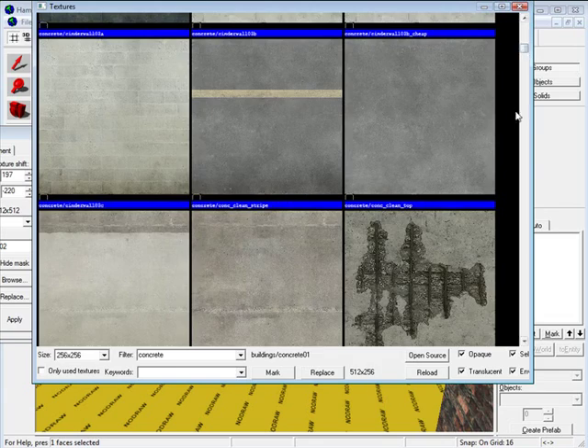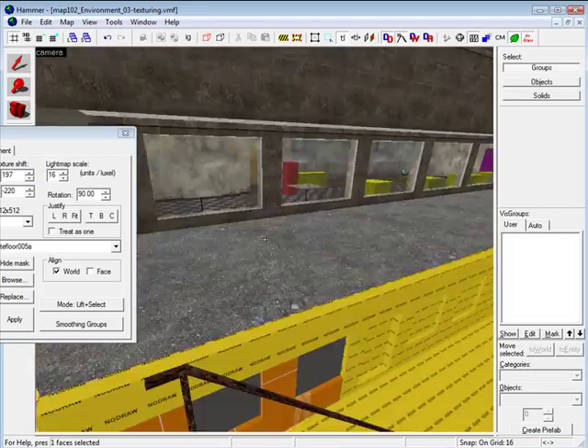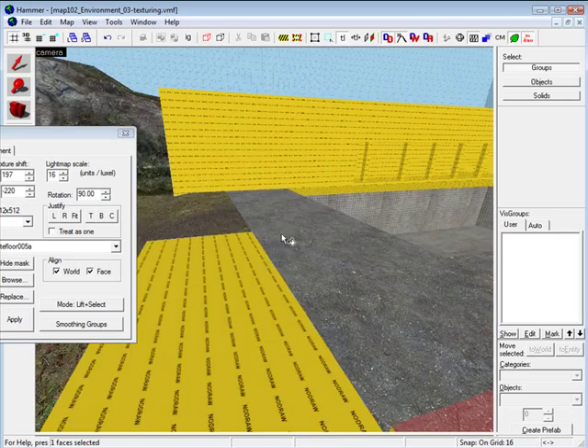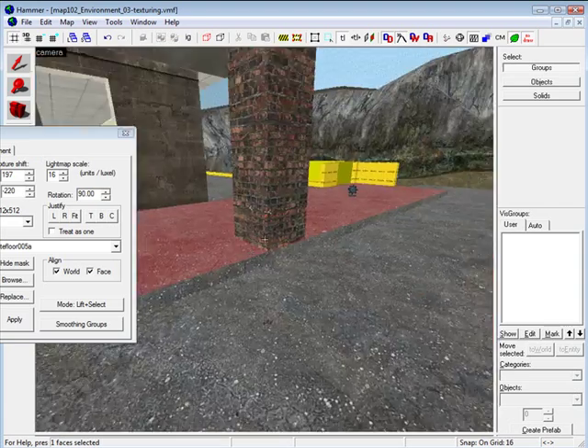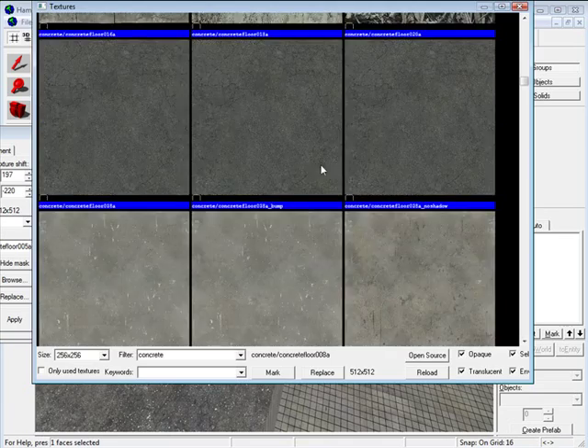You can see me doing a lot of filtering and choosing textures I like. Here I applied a texture to the ground and didn't particularly like how it looked, so I went back and chose something a little darker.